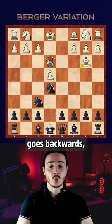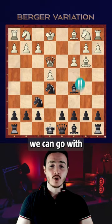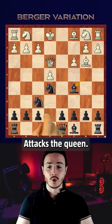If the bishop goes backwards, we go for check and developing the piece at the same time. And after playing c3, we can go with bishop c5, which attacks the queen.